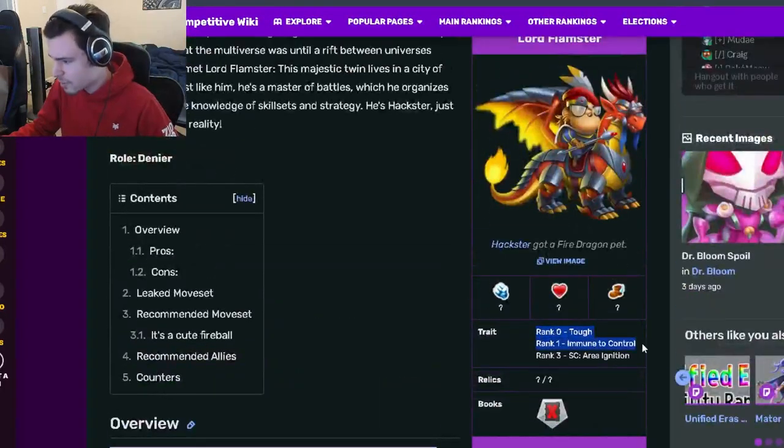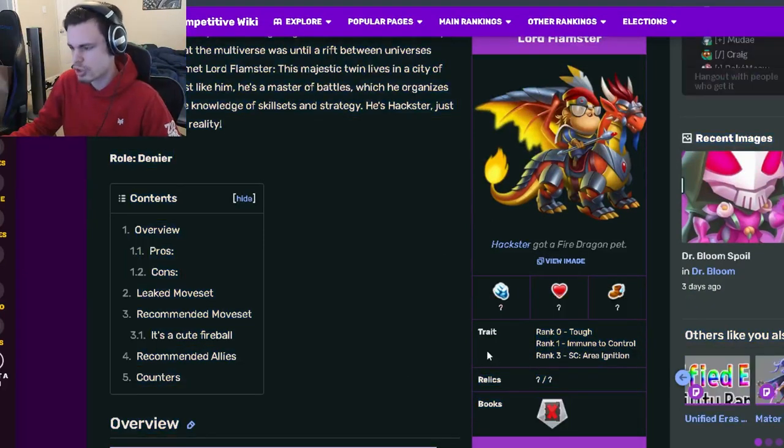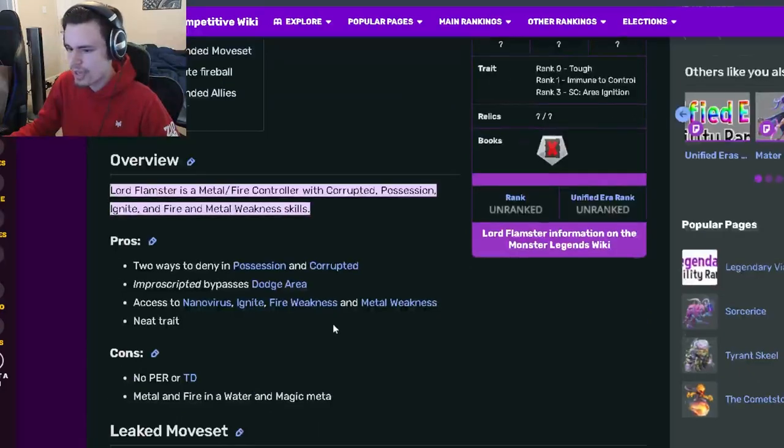Lord Flamster is a denier and his traits are Tough, Immune to Control, and Area Ignition. His best one is definitely that rank zero Immune to Control — that is a very, very good trait. Rank three is also pretty decent as well. We don't know his relics yet so we can't really go over that.